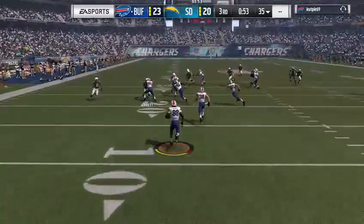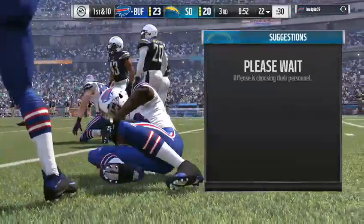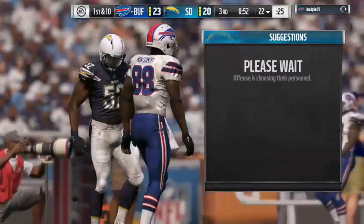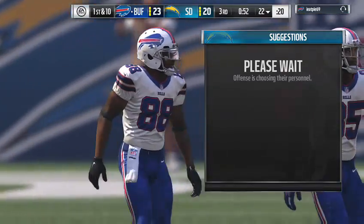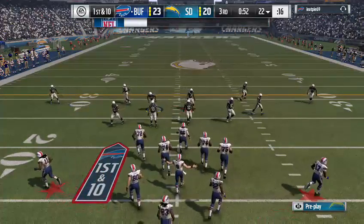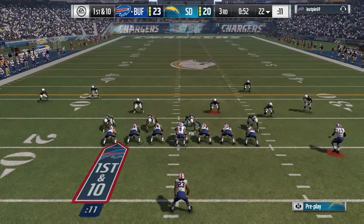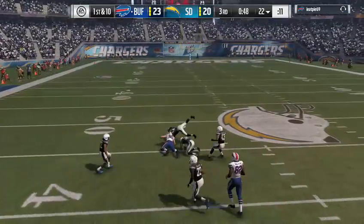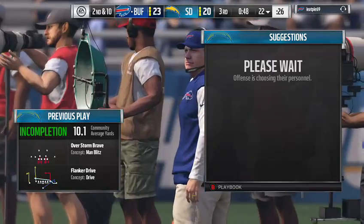The kickoff is sent away — fielded a couple yards deep — brought to the 22-yard line. The Bills will simply be looking to duplicate what they did last drive. On first down, Brees — the tip there altered the ball flight and it falls incomplete. Second down.